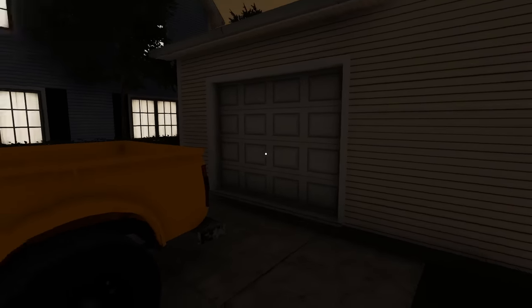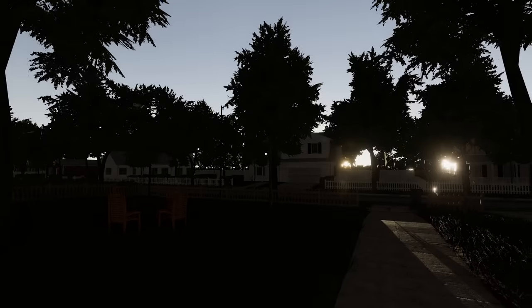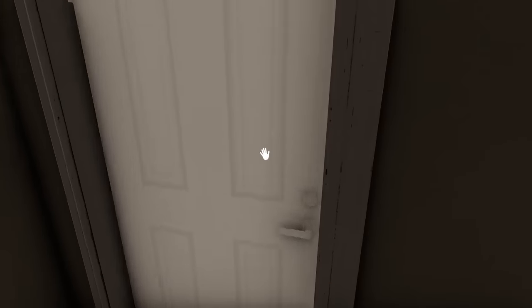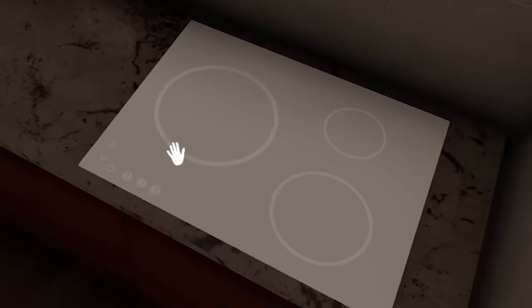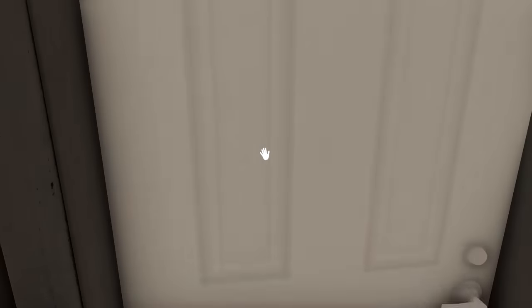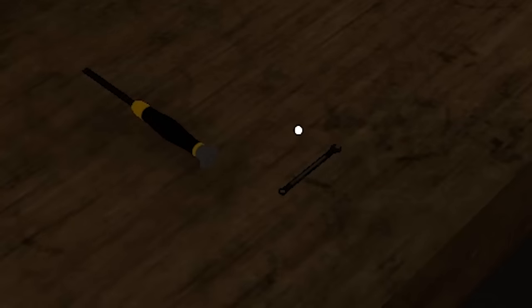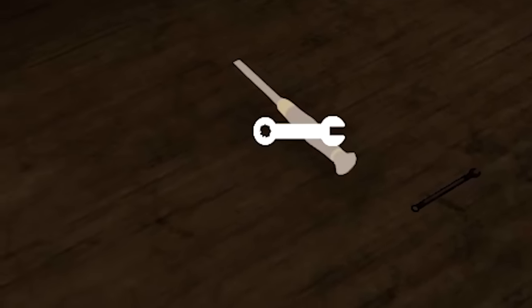There better be something super sweet in this garage to explain why we're not parked in there. Let's look around some more — door on the left or right? Let's go with right. It's the kitchen and our beautiful Tron burner — I can't seem to use it yet. And in here we've got the garage. Two tools. We really are serious about our do-it-yourself lifestyle, aren't we? Two tools, a USB drive, and a 3D printer.